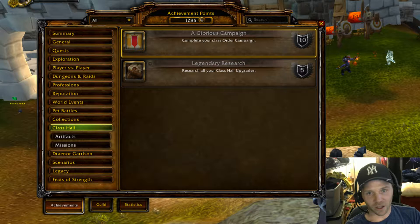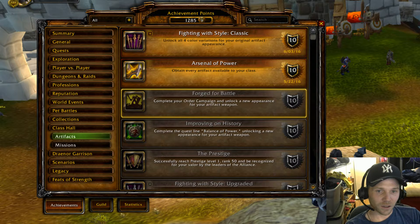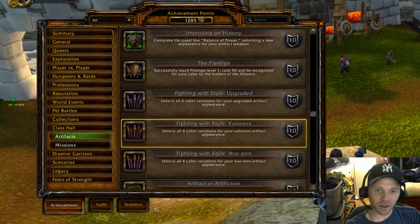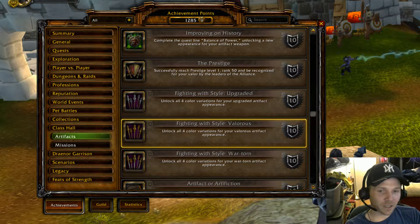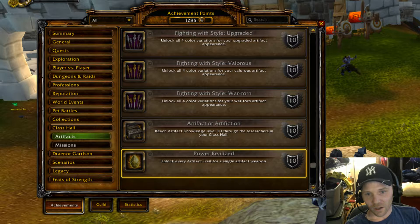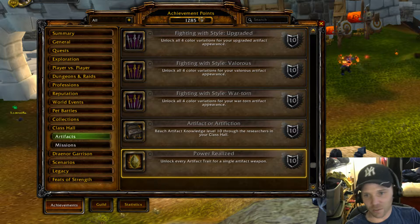There's also a class hall section: complete your class hall order campaign, research all class hall upgrades, and unlock the different artifact appearances — including upgraded artifact appearances, Valorous artifact appearances, and War-Torn artifact appearances — plus unlock every tint for your artifact weapons on the tints page.